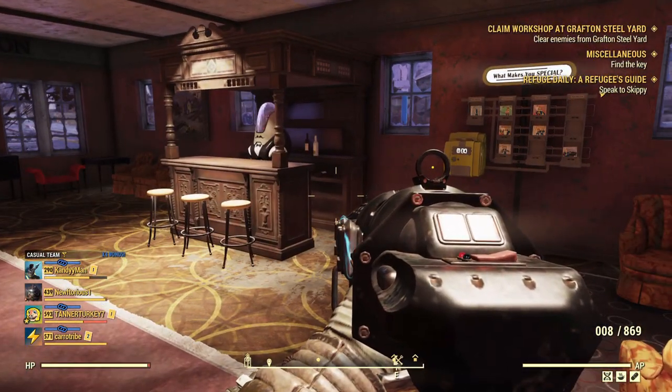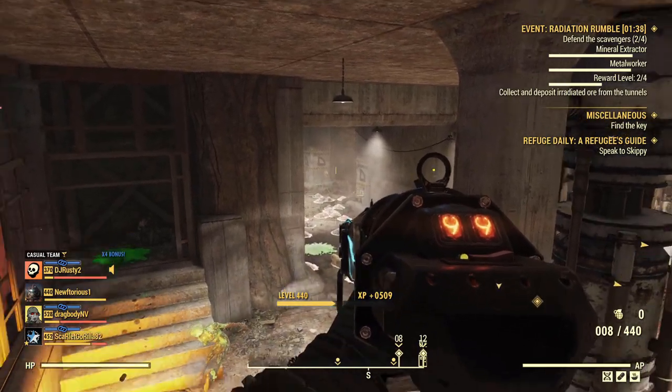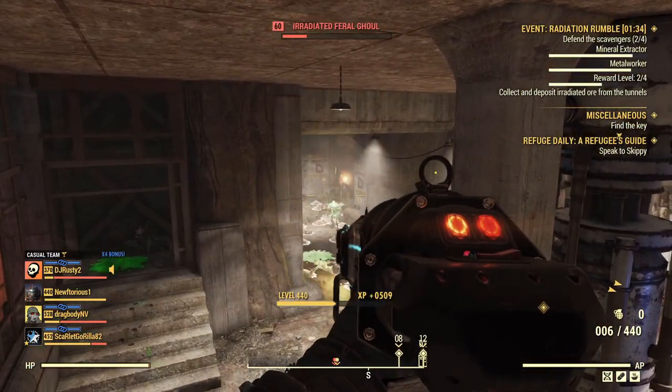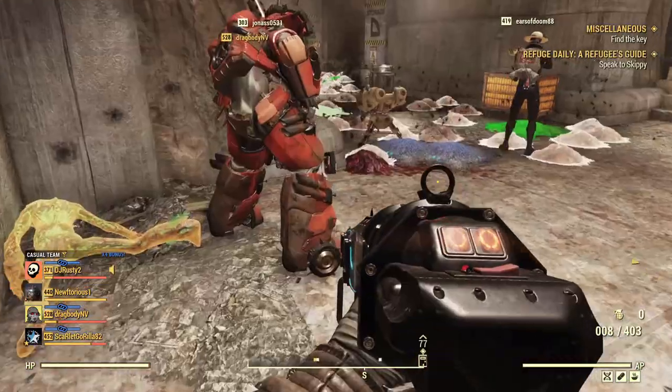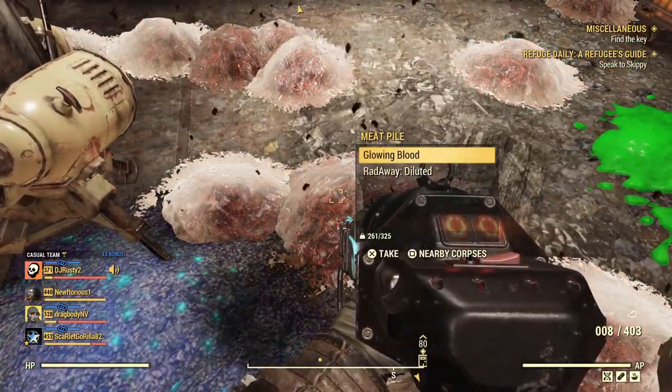Another good event for making caps when it pops up is Radiation Rumble. This is a very good event for getting lots of XP, but after the event is over and you're looting all the ghouls, make sure you pick up all of the glowing blood. This stuff is worth a good amount of caps and you get a lot of it.